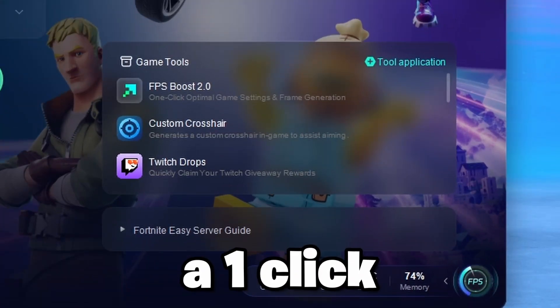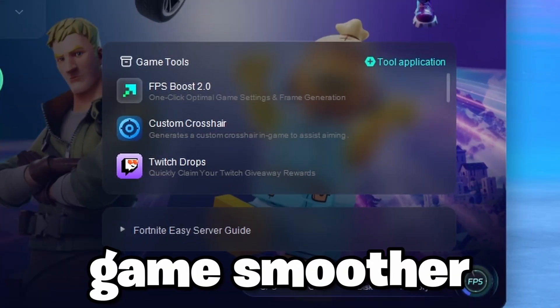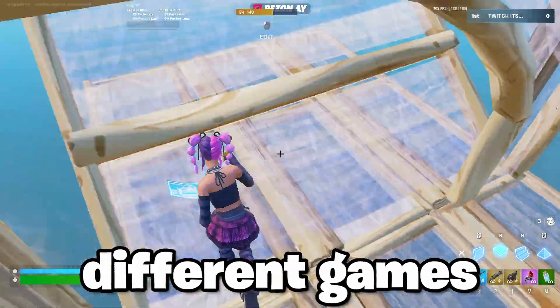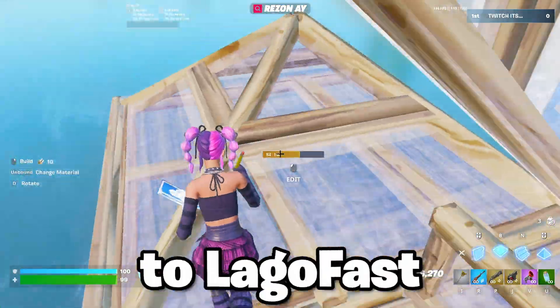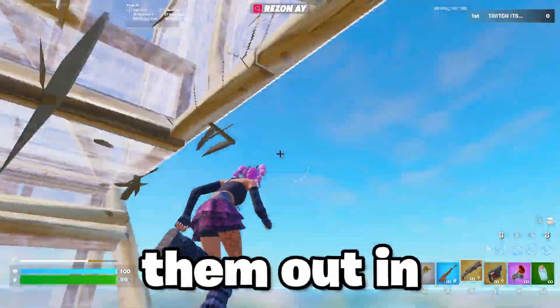On top of that, they've got a one-click FPS booster that helps run your game smoother. They've also got crosshairs you can use across different games, and even Twitch Drops so you can pick up rewards by linking your account. Thank you to LagoFast for sponsoring this video — go check them out in the description below.